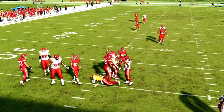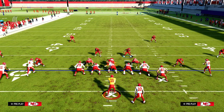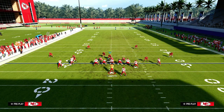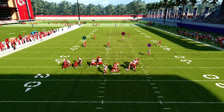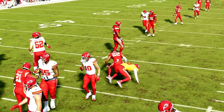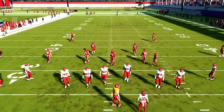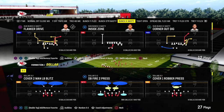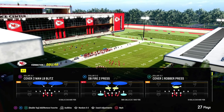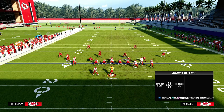If they block a running back and a tight end — so they max protect — technically in this example they're on the same side, which is not ideal pass protection. You'll see they don't pick it up when they're on the same side. This is why it's important to have your running back and tight end on opposite sides when running an offense normally, because it makes it easier to pick up blitzes.